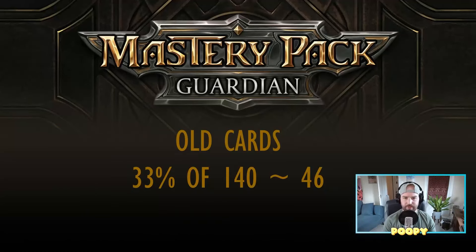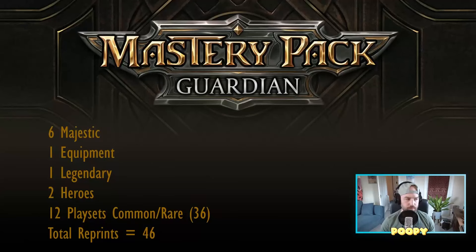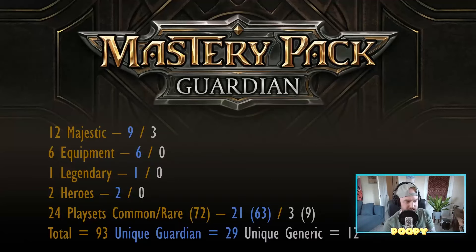And that would leave us with about 46 cards that are old cards. I would say those probably break down as six majestics — so we get our Crippling Crushes, maybe Nerves of Steel, Tear Asunder, maybe one piece of equipment like Titan's Fist or something. A legendary — I think that'll likely be the chest piece. Two heroes — probably bring back Betsy, bring back Bravo. And 12 playsets of common and rare, though I'm thinking that'll be more like eight, with the rest made up in the generic commons and rares.